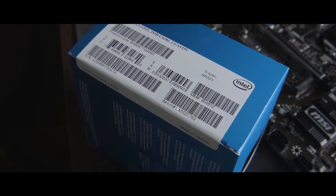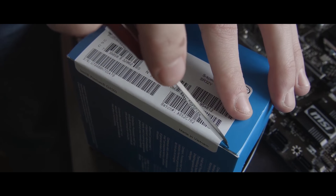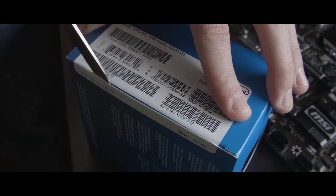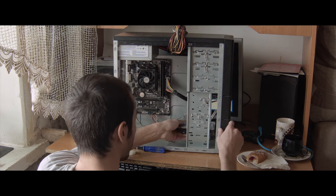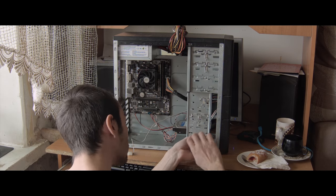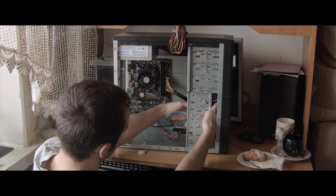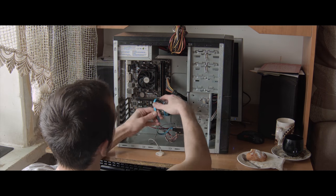If you watched my previous video where I compared the G4560 and Core i3, you know that dual channel mode is not just wishful thinking. It's especially dramatic for our CPU — among other things, it has a small cache size, so high-speed RAM will come in handy. The second stick also removes some load from the processor.